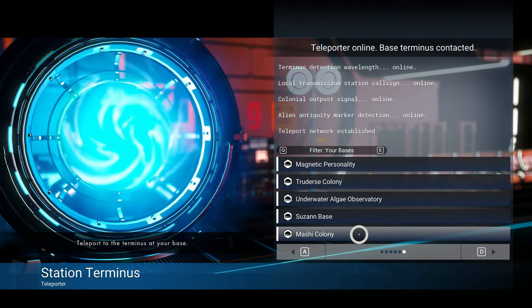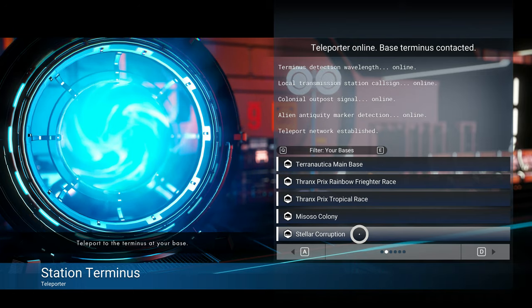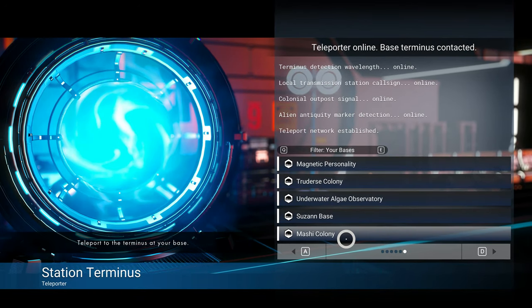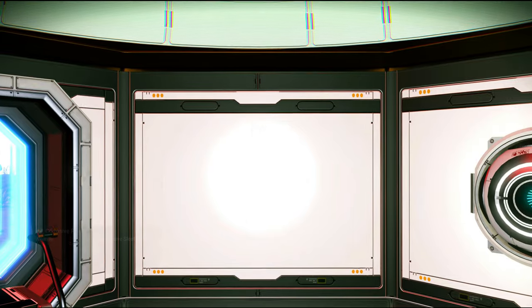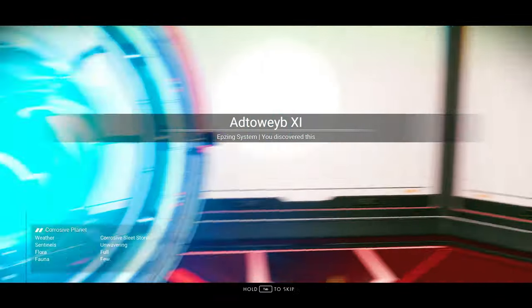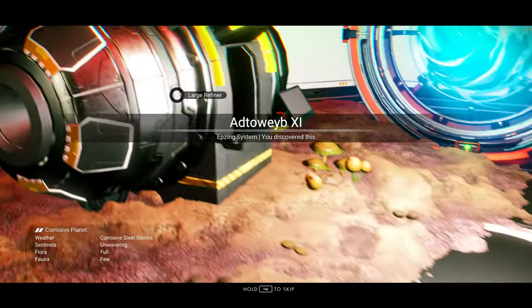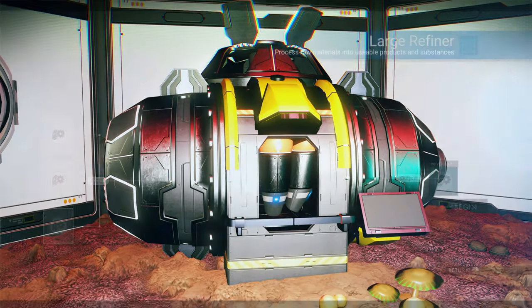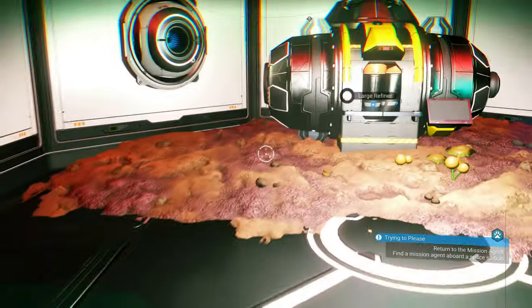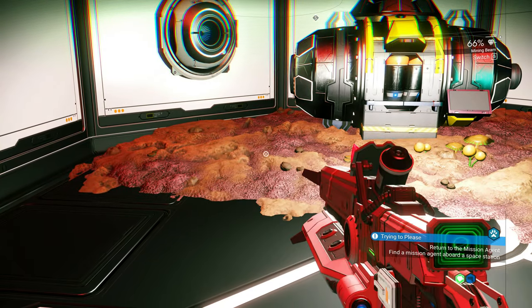What's next? Mashi colony. Look at all these pages of bases — do we really need all of these? There's probably only like three that are worth anything. Corrosive Sleet Storms. This base has power. Interesting.